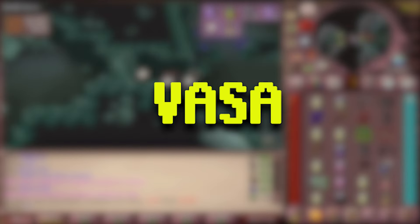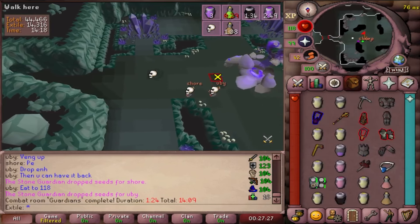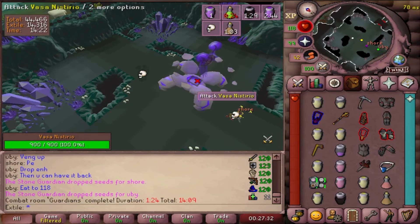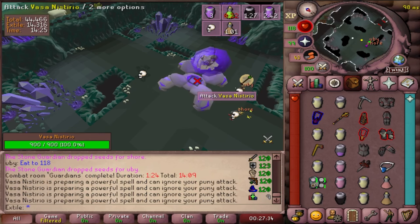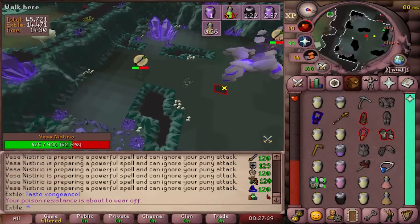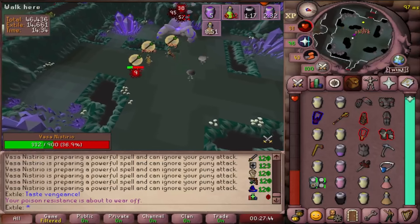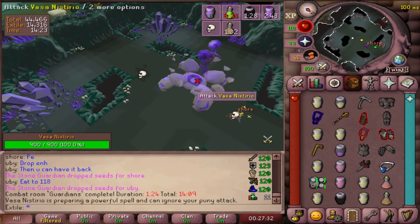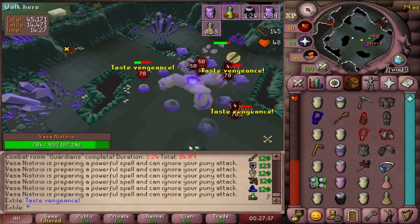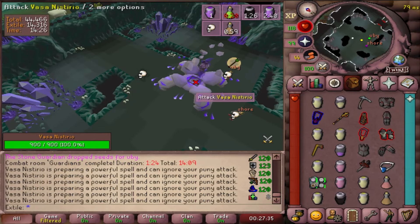Vasa is a big wall for some players learning COX — it's a big DPS checkpoint. When you walk into Vasa's room, he will teleport everyone either right next to him or among the walls. He checks the average HP of all the players and will be hitting you based on that. A popular tactic is to eat really high and then have everybody vengeance his HP away. Being lower HP otherwise is recommended. If you are one of the players thrown to the wall, run towards the middle before the explosion goes off and pray mage if you're trying to avoid damage, or range if you aren't. The player stunned in the middle can only spam click Vasa and eat while dazed.